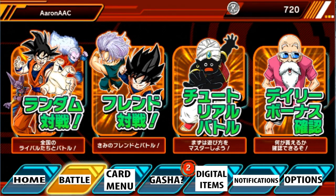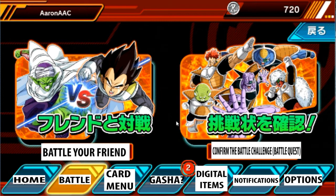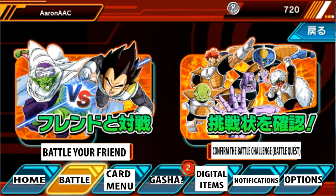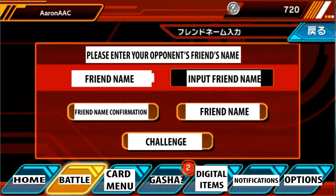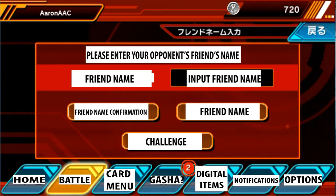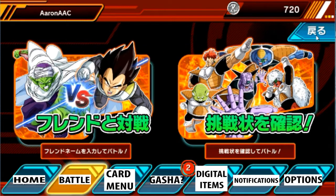To delve into one more thing — if you want to play a friend, this right here, just to let you know if you want to battle your friend — this one's a weird translation, I think it just goes into confirm the battle challenge or battle quest, or some kind of quest or something. I tried doing this and never really understood what it meant, but this is if you just want to play your friend. This right here shows all the breakdowns for it — please enter your friend's name, you just input their name here, the confirmation, friend name confirmation, friend name challenge, and of course the back button.